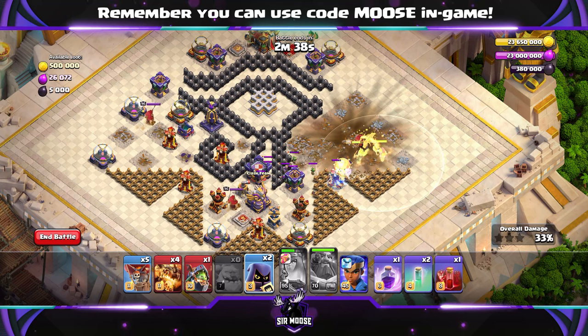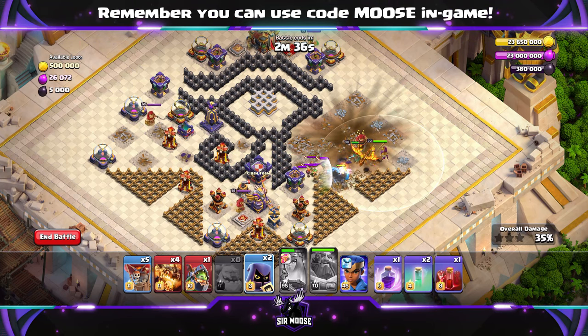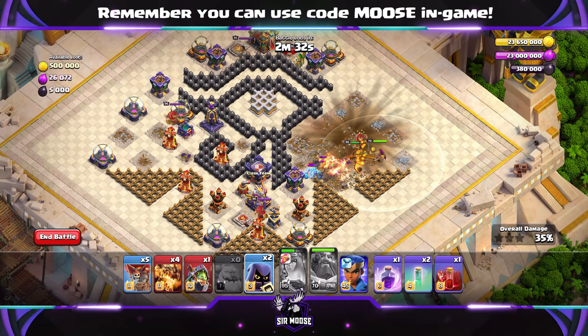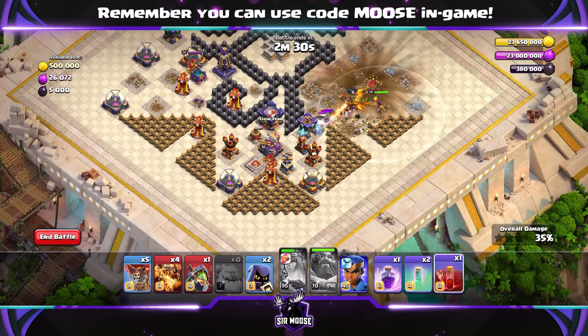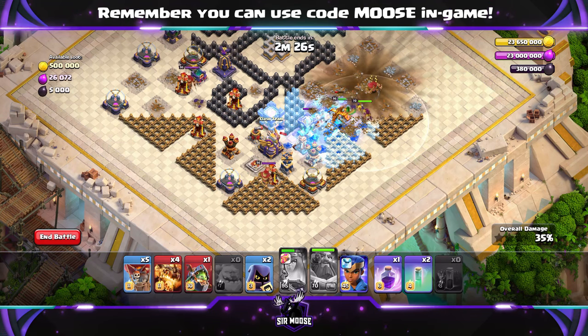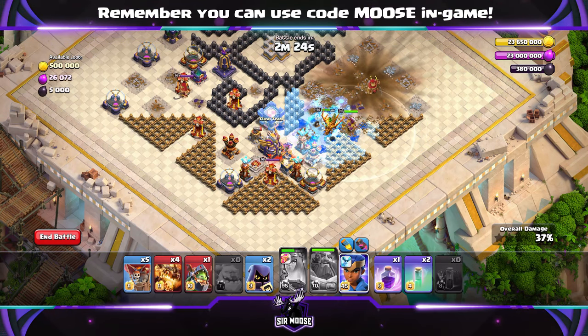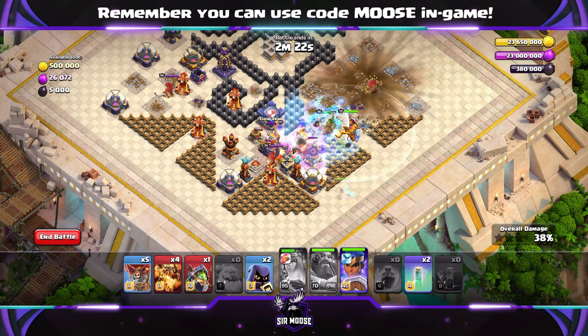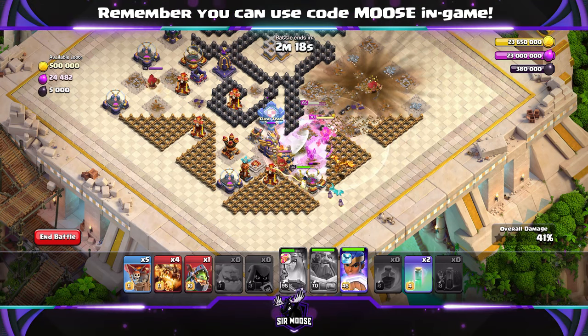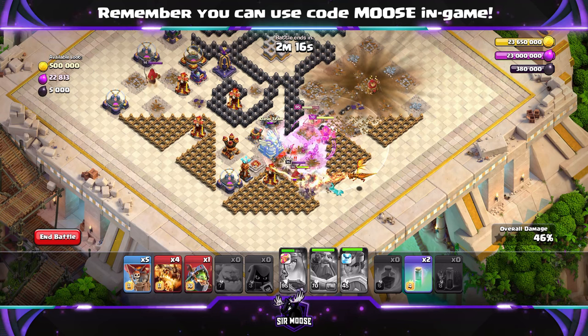The ice golem's helping out there and this is looking okay. The super dragon should then take out the clan castle troops — if any of this goes wrong, just restart. The ice golem's still moving through the base. Send in a skeleton spell by the enemy king to distract those defences, then send in the royal champion, use a rage spell where the queen is, and send in a couple of headhunters to help take out the enemy king.